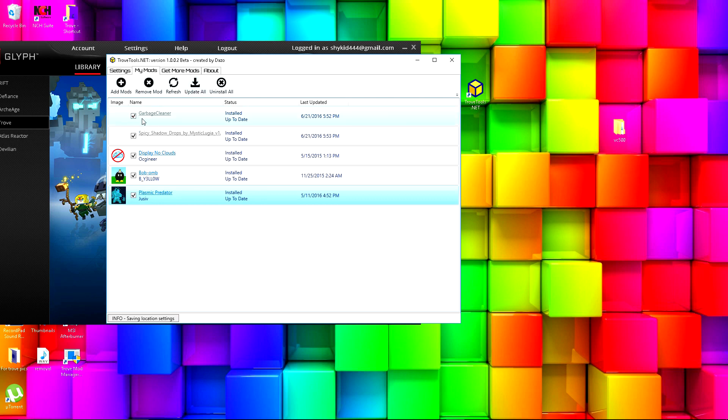Once you actually have them in, it'll show up like this with a checkbox signifying that it's enabled. That's pretty much it. You can open the game now and the mods will be there. You don't have to press anything or manually install them like the old method.